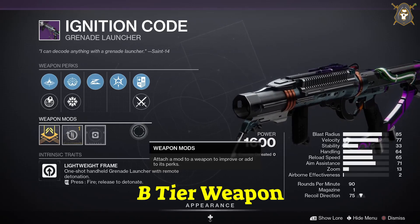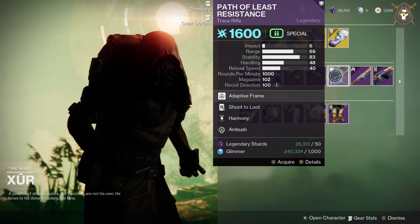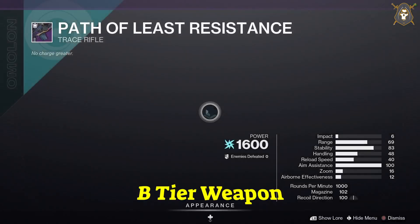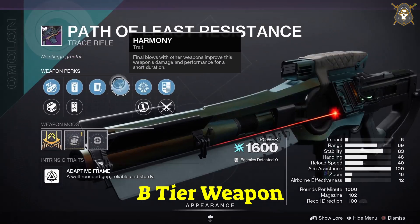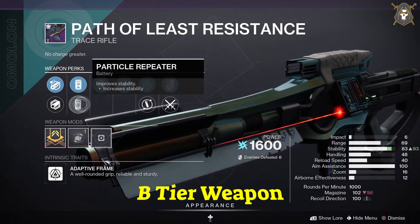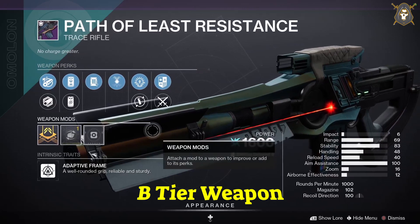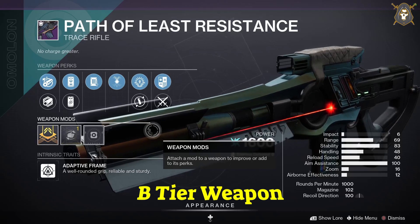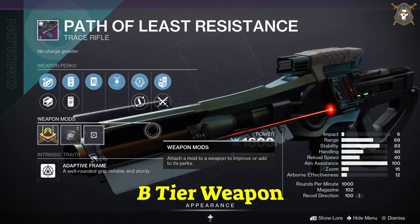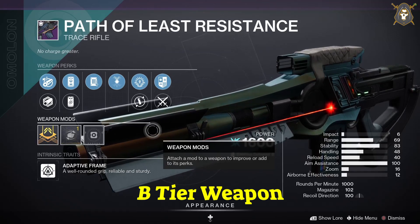He's got the Path of Least Resistance trace rifle — this is a craftable weapon, and Ambush is the best perk to get. For this weapon you want Chamber Compensator in the first column, Enhanced Battery in the second column, Stats for All in the third column, Bulk Shot in the fourth column, and Reload Speed masterwork.